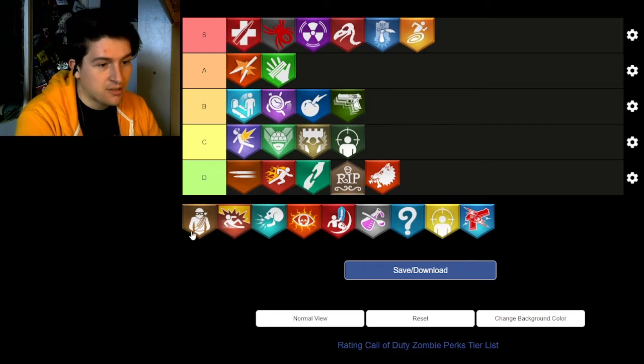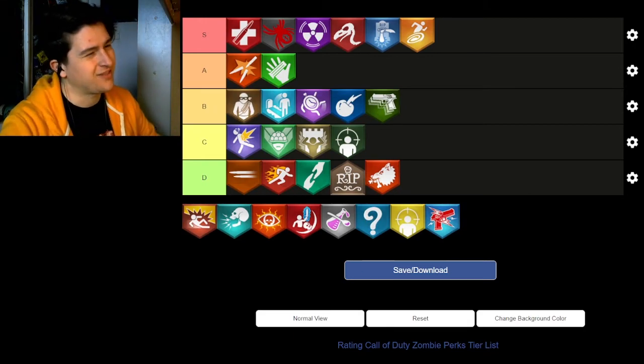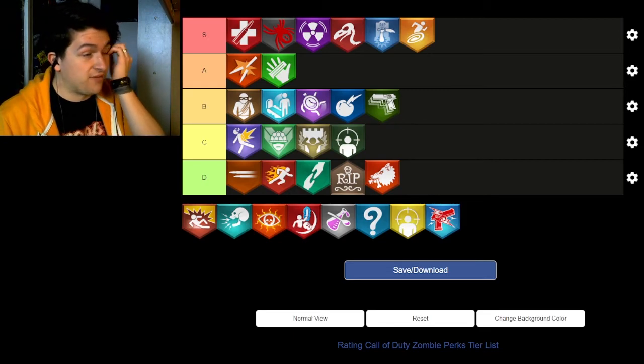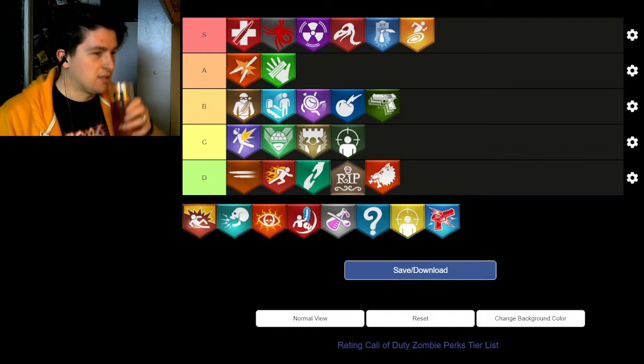Bandolier Bandit goes at the top of B tier — it's a very solid perk. It's great if you've got a weapon that doesn't have much ammo, like the Helion Salvo, which definitely benefits from the extra reserve ammo Bandolier Bandit provides. It did rip off Vulture's Aid's ammo feature, but it's still a good ability.